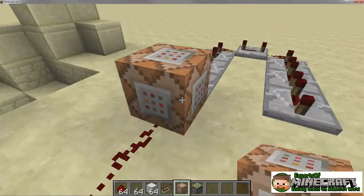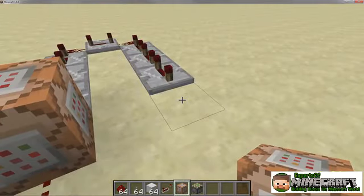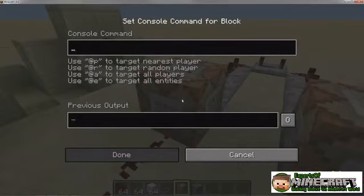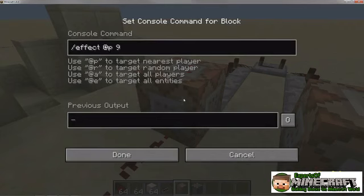Commands can be combined with circuits or other command blocks to create some interesting innovations. To get started, you may want to try combining a few command blocks and run them all at once or in a sequence.